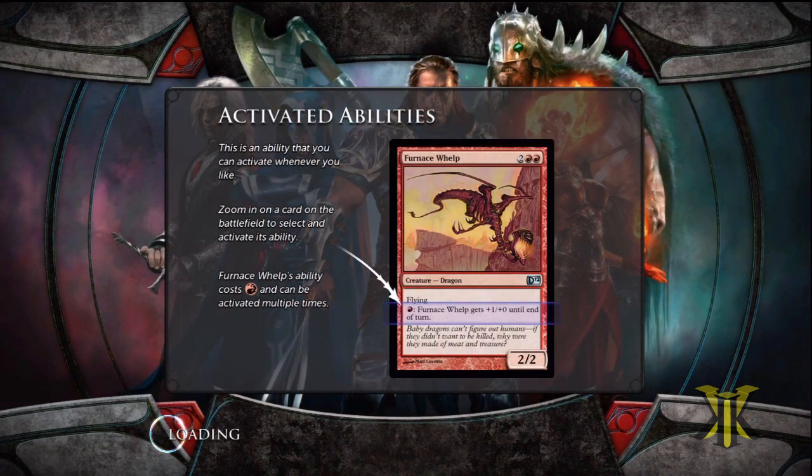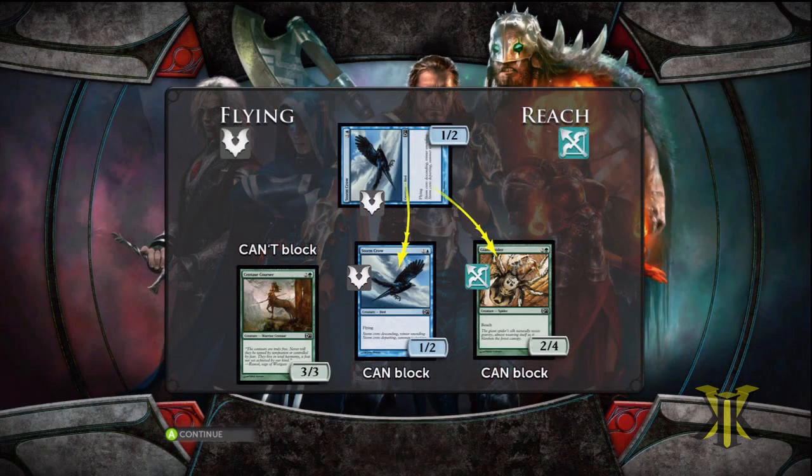Go ahead and get started. We're going to learn about activated abilities in this one. The first few easy challenges are basically just teaching you how to play the game — you don't really have to figure anything out. So if you already know a lot about the game, you might just want to go ahead to the medium ones. But if you're new, then you might learn something from one of these.